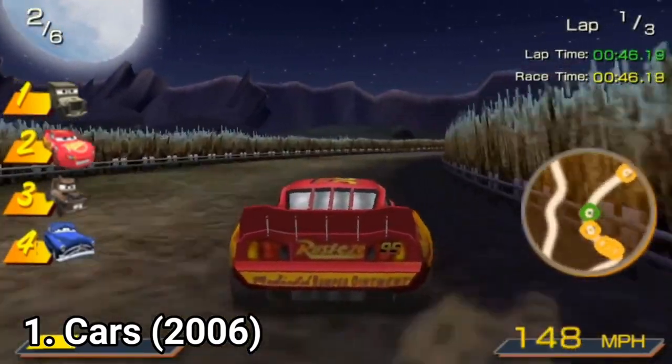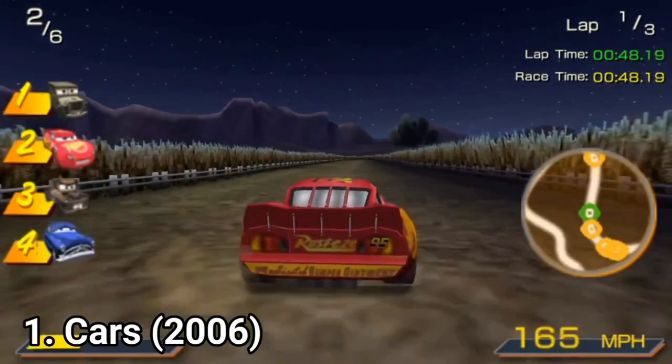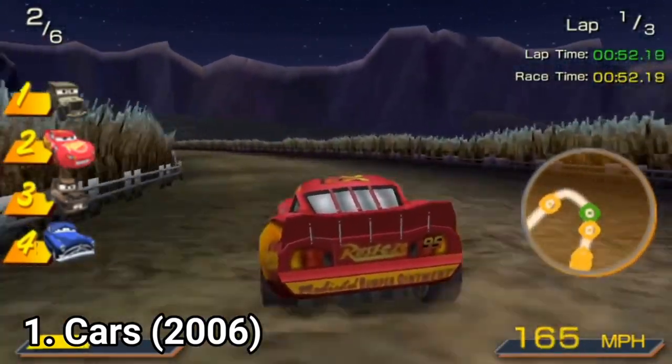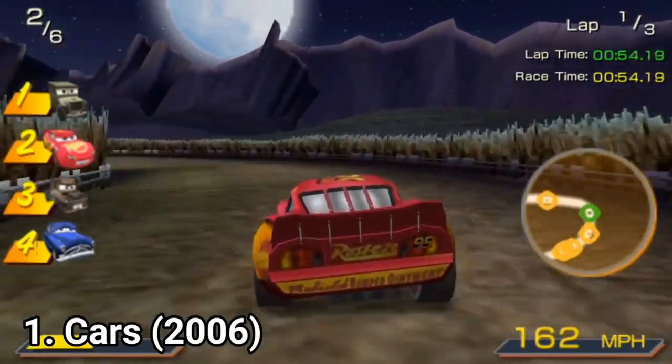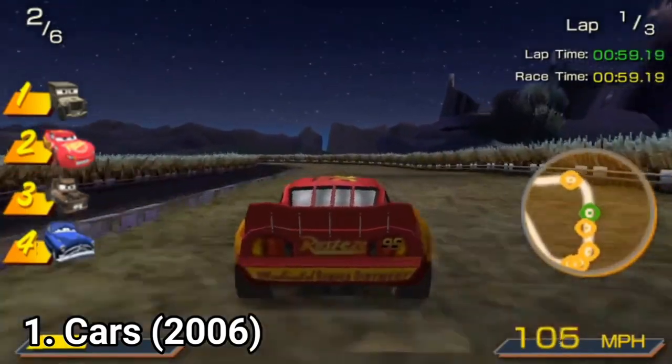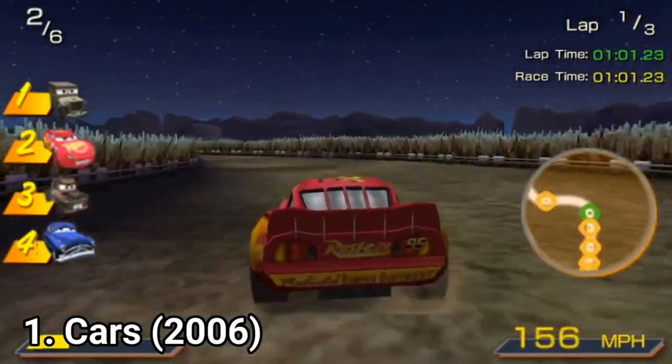Aside from the differences in statistics each car has — handling, acceleration, etc. — the options don't end here. If you draft, you can fill your boost meter, you can powerslide and jump obstacles. The cars can jump — not on ramps, they just jump.